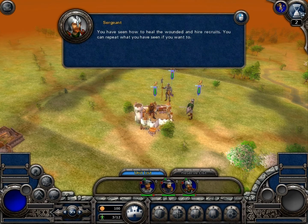You have seen how to heal the wounded and hire recruits. You can repeat what you have seen if you want to. Press the End Turn button to see the next example and get a new task.